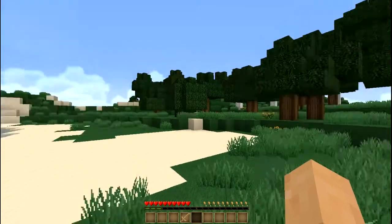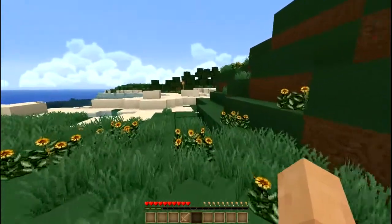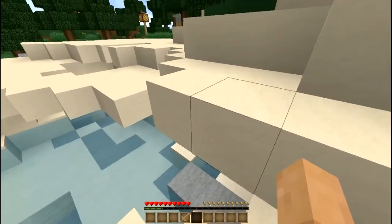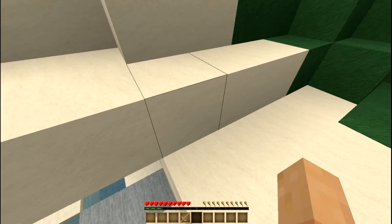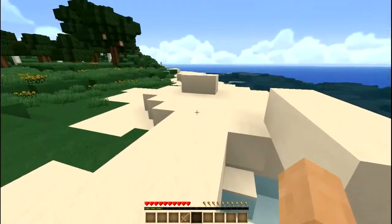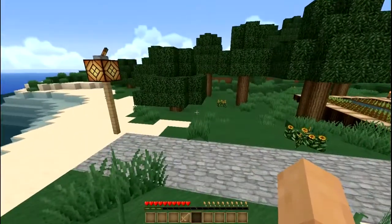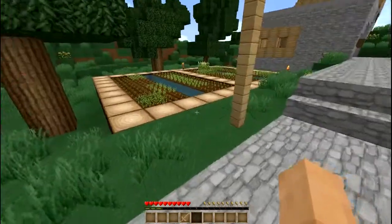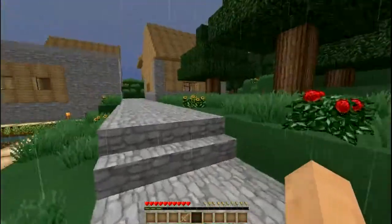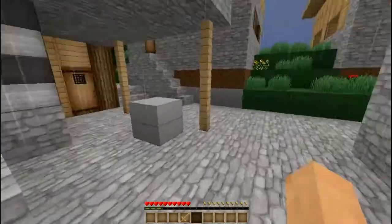I thought I saw a village around here. Yes, I was right. By the way, we're playing version 1.5.2. There's going to be hanging sand. There you go — I love doing that. Anyway, I see we have a village. Lanterns. Wheat growing. Nice. And it's raining — oh well. First of all, let's look around on this house here.